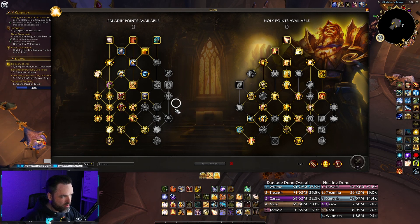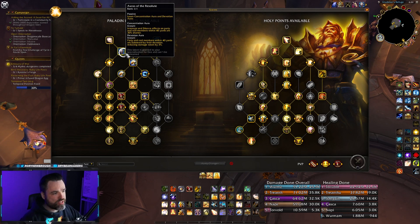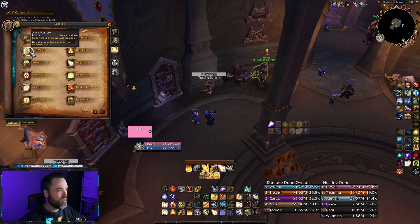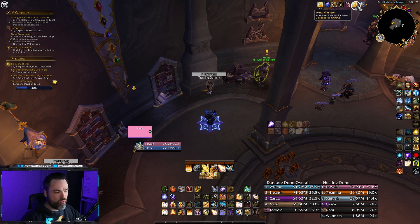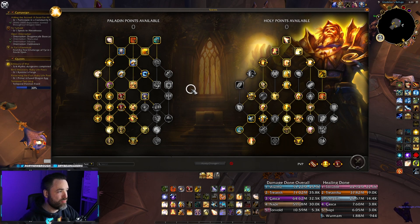Starting with the class tree on the left, which is available to all Paladin specs, the big things you want to notice are your Auras, which will affect your Aura Mastery. This is a big cooldown for Holy Paladins. We have Devotion Aura, which is your best bet for raids — it gives a damage reduction, and when you pop Aura Mastery it'll give the maximum 15% damage reduction across everyone in the raid. It's a huge raid-wide cooldown you can use before big AoE goes out, like on Razageth.